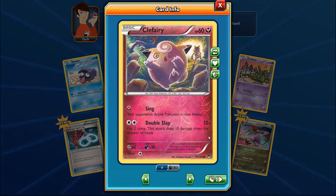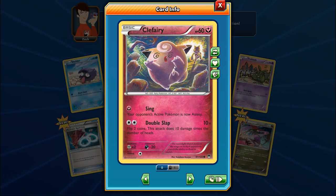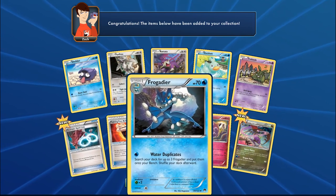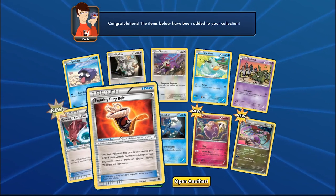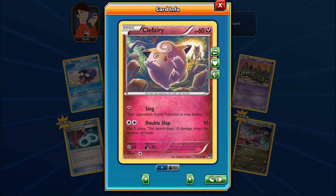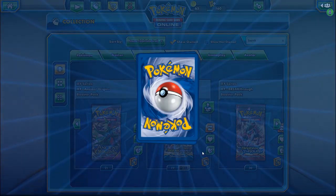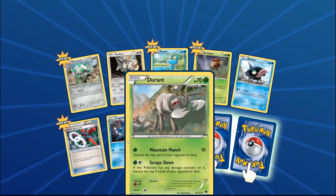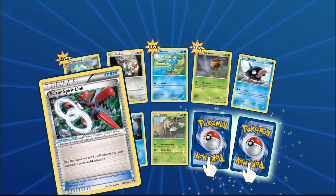I want to mention this Clefairy here — it looks like it got turned into a zombie, and Hypno seems to have something to do with that. The connected storytelling between cards is something I love when Pokemon does. Anyway, we also have a Spirit Link here.